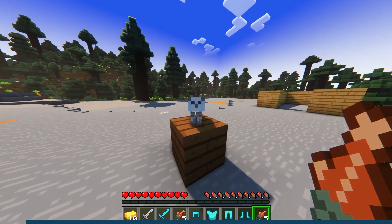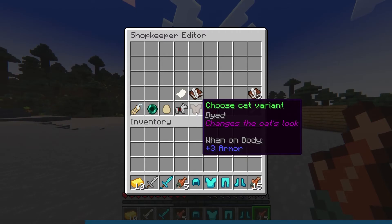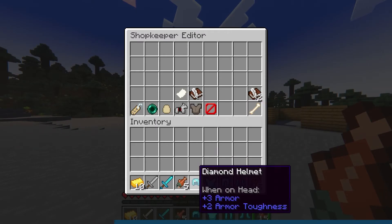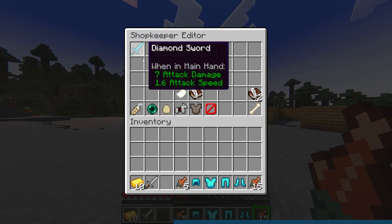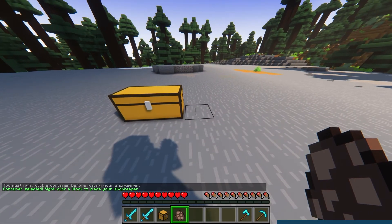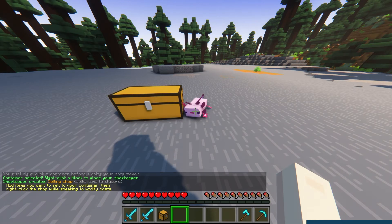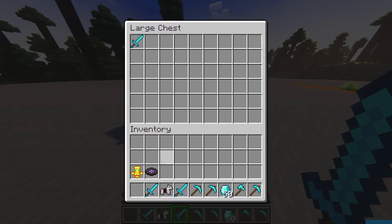Creating a shop on a server comes with more difficulty than just creating the shop itself. If you don't have some kind of security system, you're left hoping that someone doesn't come along and steal all of the items in your shop. Plugins like shopkeepers are a good way to solve problems like these. With shopkeepers, you are able to create custom NPC shops to securely sell your goods. Let's go over how to install and use the shopkeepers plugin.